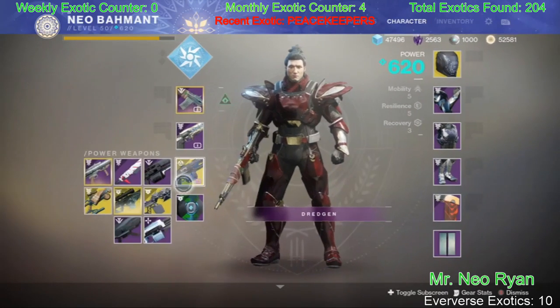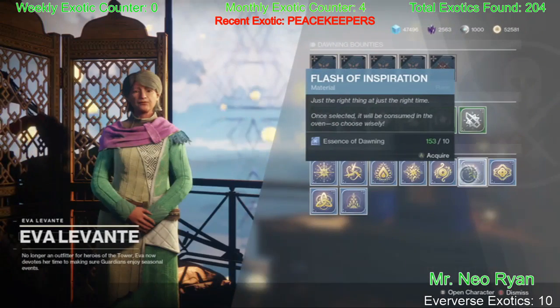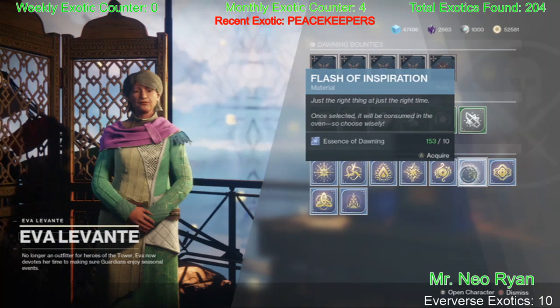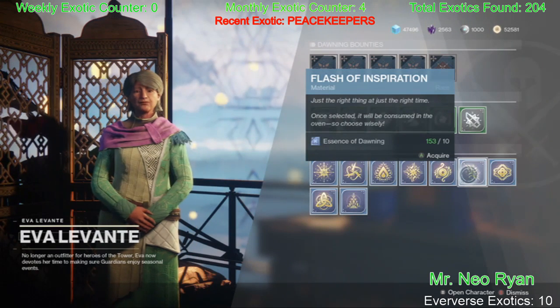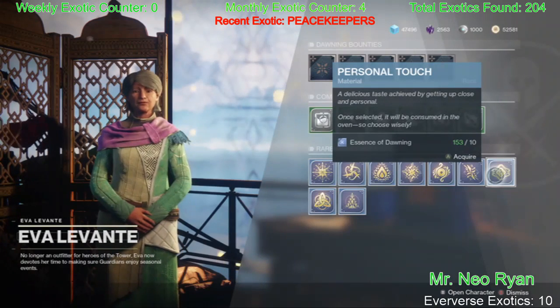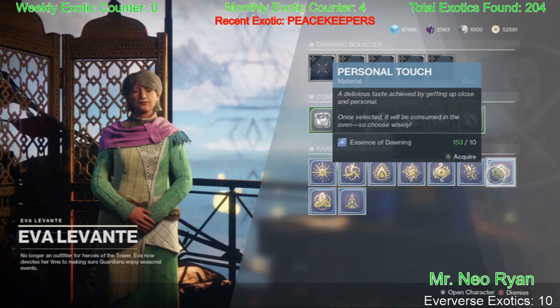Flash of Inspiration — any orb generated most of the time is going to give you a Flash of Inspiration. Personal Touch is melee kills — pretty self-explanatory. Just run around hitting enemies with your fist and you're going to get some Personal Touch.